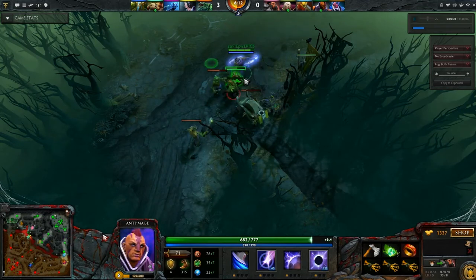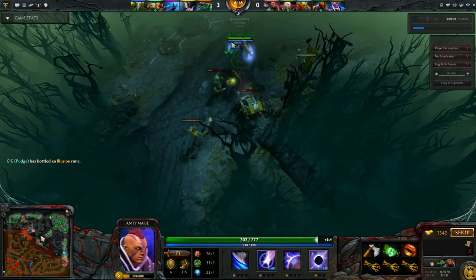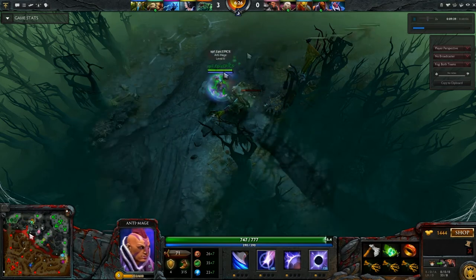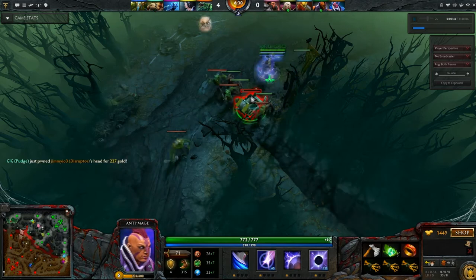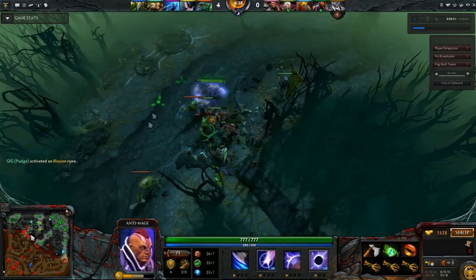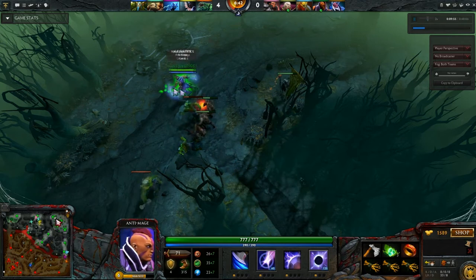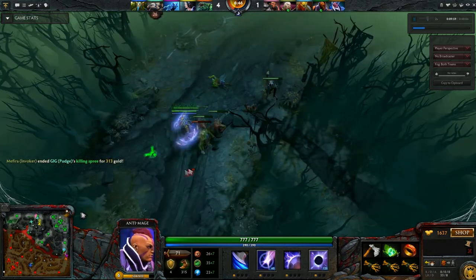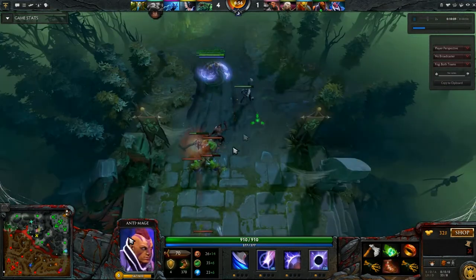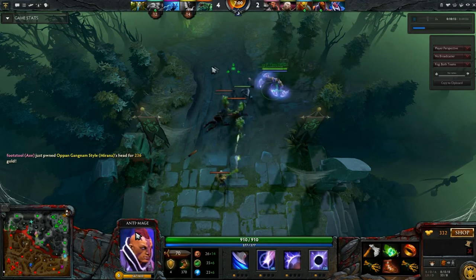Giving enemy heroes a chance to kill you. Ideally, you want to have a ward on your side. As you see here, I have a ward at the river where I can see where the enemy heroes are if they are going to come and gank me. Wards are about $150 each. Ideally you would want your support to get this item for you; however, if you're in beginner-level matchmaking, most likely you will not.